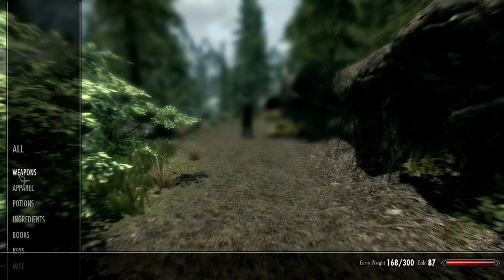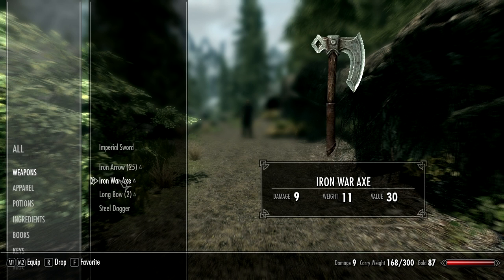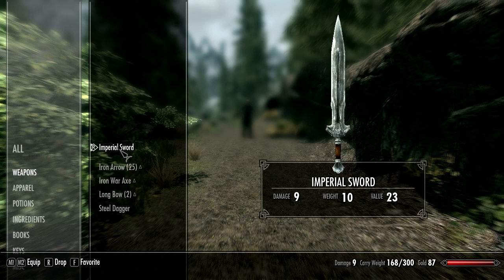First of all, let's have a look at our weapons. The axe — the damage is actually the same as a sword. I think I'll go with a sword.